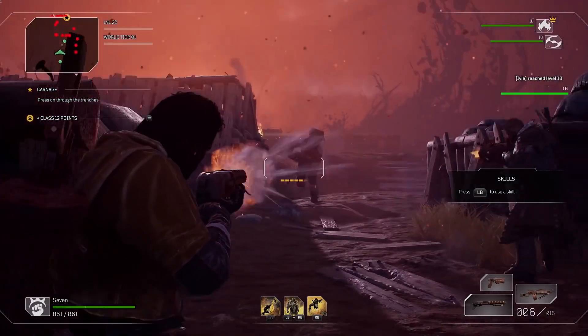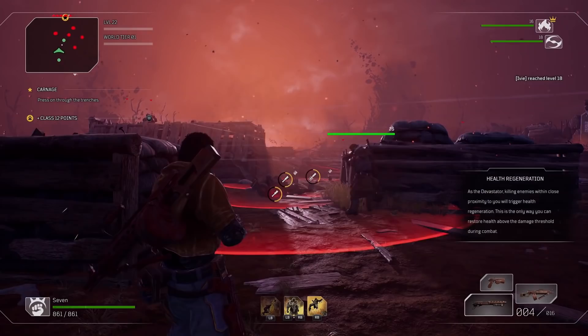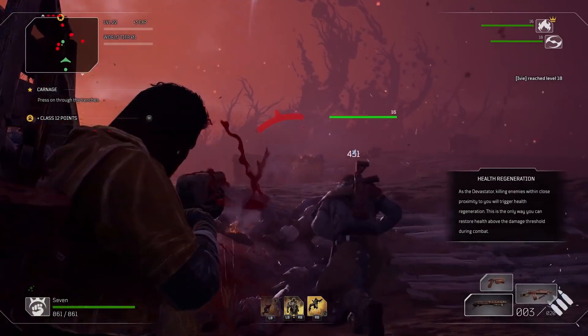And this right here is the Devastator — that's your favorite class. This is who I'm going to play. You heal when you are close to enemies and killing them, so the more enemies around you, the better. The skill we're seeing is the Earthquake — basically like a better shotgun — so you can synergize it and kill a lot of enemies in close combat.